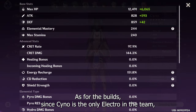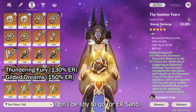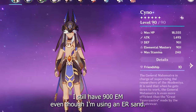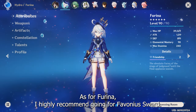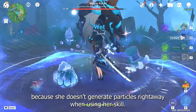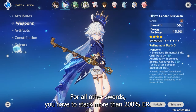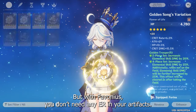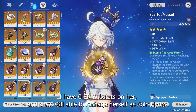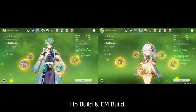As for the build, since Sino is the only electro in this team, stat some ER to make sure his burst is out at all times. Don't be shy to go for ER Sands — I still have 900 EM even though I'm using an ER Sands. As for Flina, I highly recommend going for Favonius Sword. Its particle generation is extremely crucial because she doesn't generate particles right away when using her skill. For all other swords, you have to stat more than 200% ER. But with Favonius, you don't need any ER in your artifacts — I have 0 ER substats on her and she's still able to recharge herself as solo Hydro. As for Baidu and Ahida, it's just like usual: HP build and EM build.